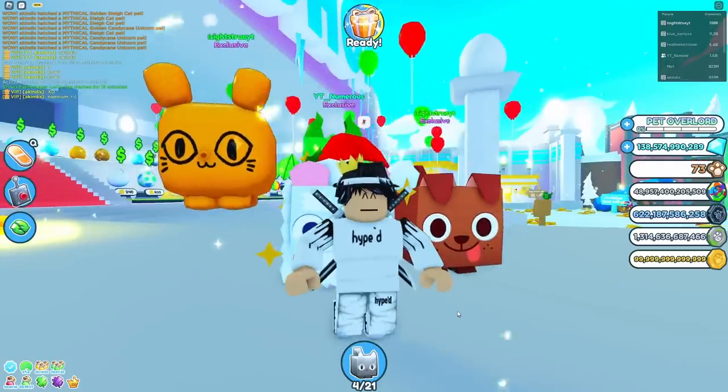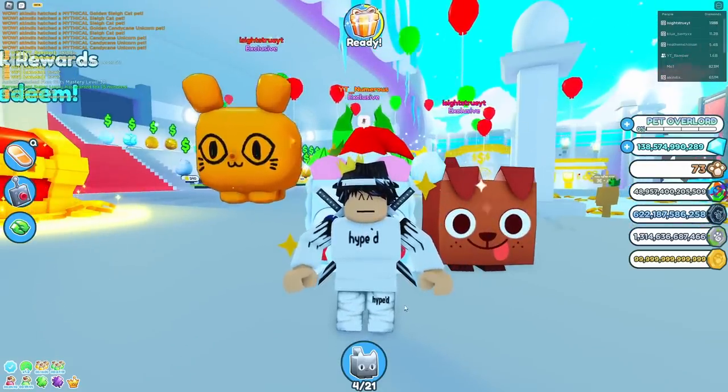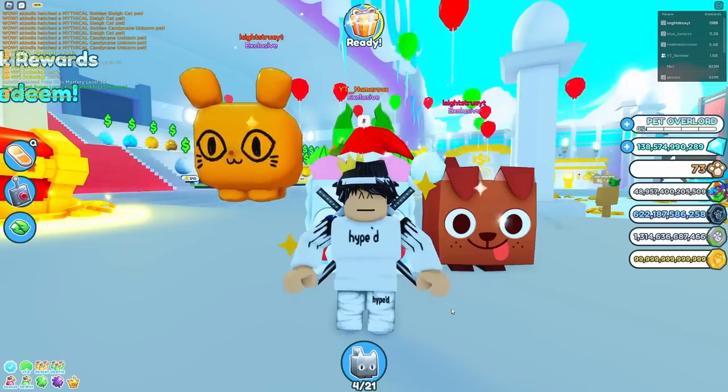I'm getting pretty nervous now because he hasn't responded at all. So I upped my offer a little bit — I want to be competitive. I really want the snowman huge pet, this is my only chance to get it. I don't know how rare it is, but it looks really, really cool and I really want it. So I'm offering now a huge dog signed by me, a huge Santa Paws signed by my friend Numerous, a huge orange balloon cat, and another huge dragon, all signed by me.